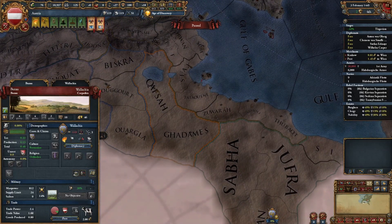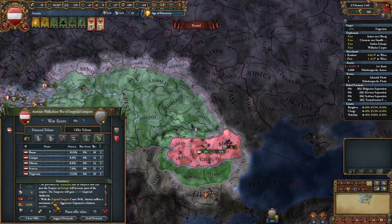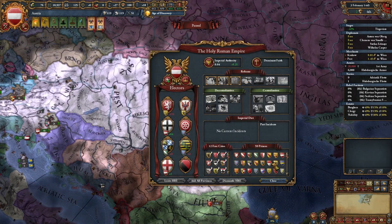Jump back over to the formula sheet, and you'll have 46 times five provinces that border the Empire, divided by 10 — that's 23. And if we go check the peace deal now: 23 Imperial Authority. And that is pretty significant — that's essentially half of a reform.